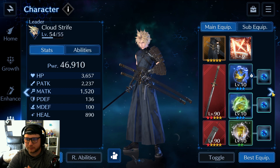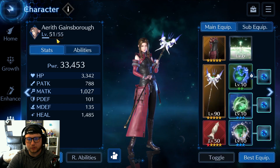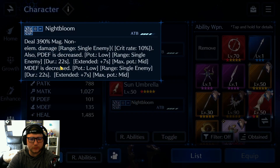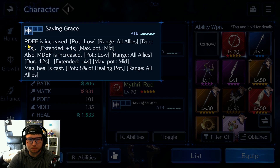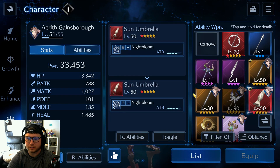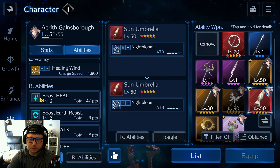For Aerith, she's using her Fairy Tale rod for Curaga — she's my best healer, so that's a no-brainer. I'm also using the Umbrella, and the reason is it decreases both physical defense and magic defense on enemies, helping deal more damage. It keeps that debuff up for about 22 seconds. If you don't have the Umbrella, the Mithril Rod also decreases physical and magic defense, but only for 12 seconds. For her R abilities, I maxed out Boost Heal and HP to keep the party healthy.